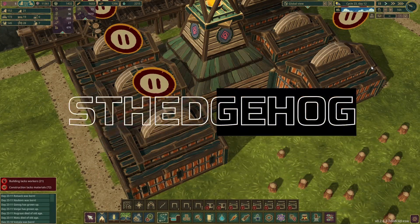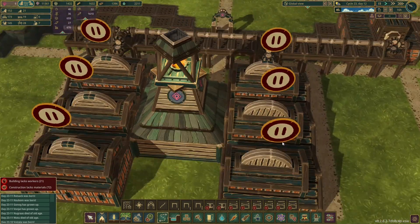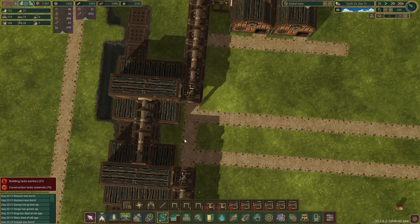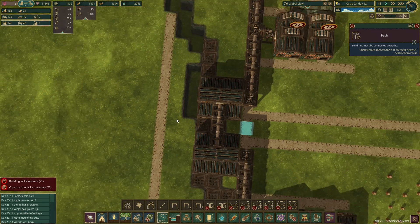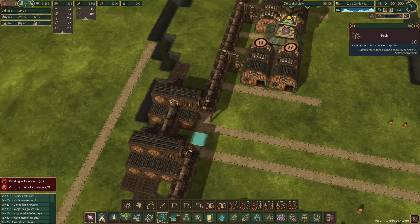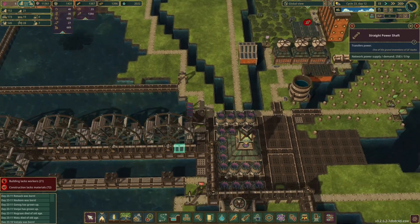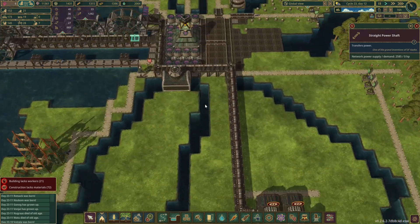Good evening and welcome back to Timberborn where we have a power line right here. It's not connected yet, but it is intact. It goes along here, through these here. I had to do that because we were going to put a gate in there — kind of an awkward gate, but we'll get it in there. It runs all along here to here, so it's ready to be connected. This is producing 2500 power right now, so that should power all of this nicely, which would be fantastic.